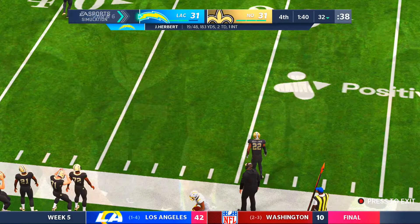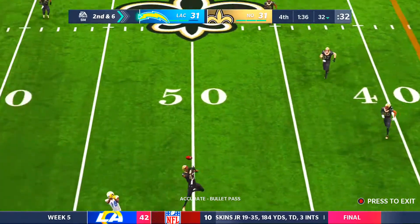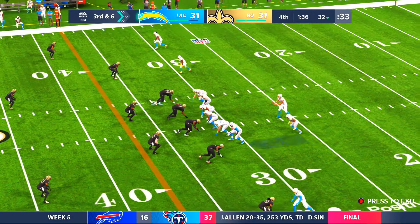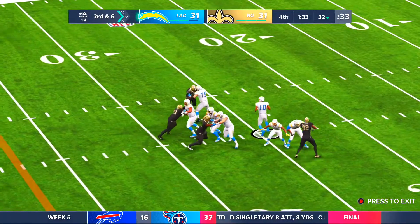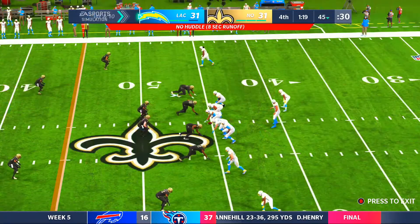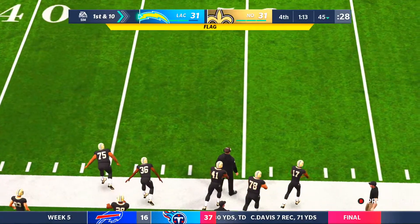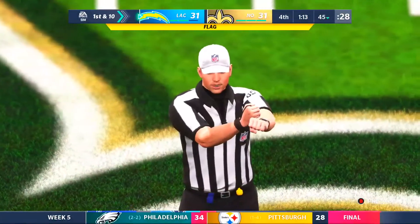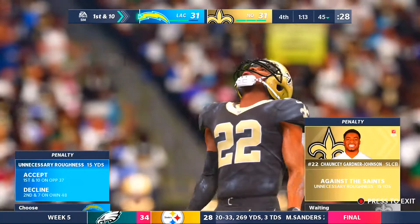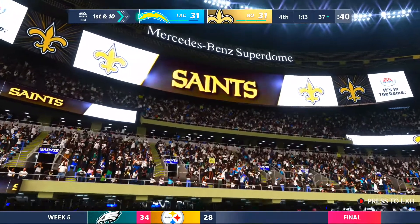Here's a pass play and Justin Herbert. Second and six, Justin Herbert going deep, almost picked off by Marcus Williams. Justin Herbert standing in the pocket, hits his man Keenan Allen. He gets enough for the first down, down at the 45. Chargers just need to get into field goal range. Justin Herbert checks it down. We have a penalty on the play — unnecessary roughness on Chauncey Gardner-Johnson. That puts them all the way to the 37-yard line, just about in field goal range.